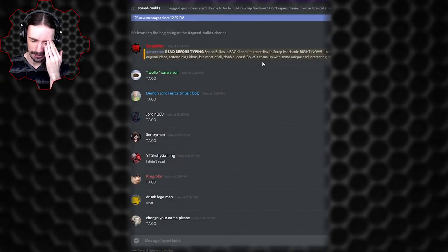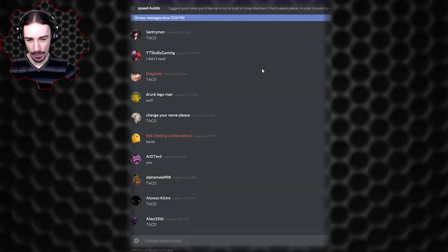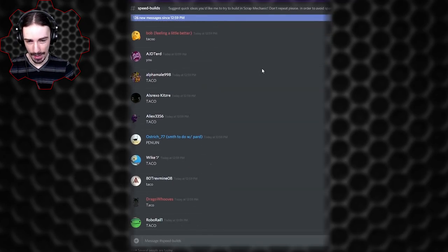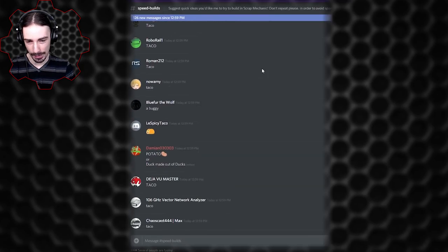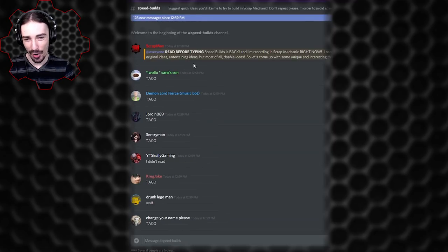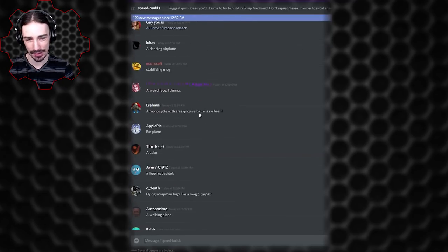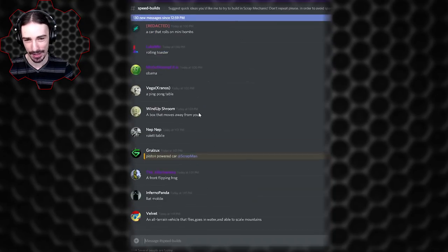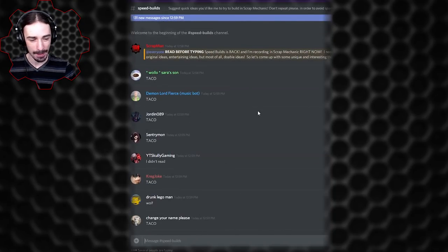I knew this was going to happen. I knew as soon as I clicked enter, I knew that you all were going to ask for tacos because of the 'I want taco' meme in the Trailmakers episode I did not too long ago. Overwhelmingly, the first thing we're going to be doing is taco. There are hundreds of suggestions and it looks like you guys got away from tacos eventually. We'll start off with the taco by popular request, but then we're moving on to other things.